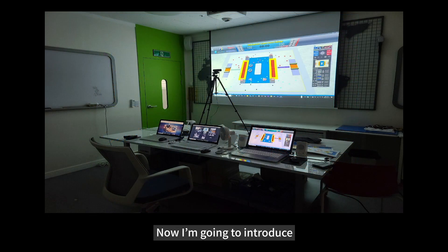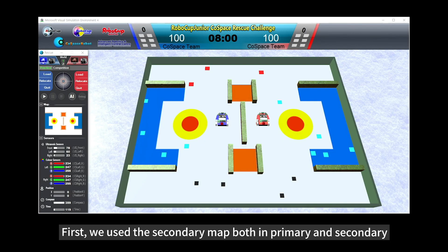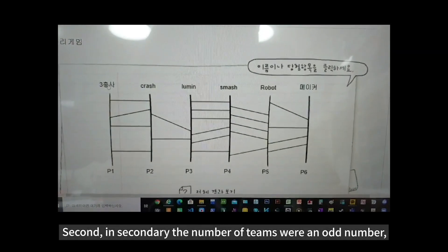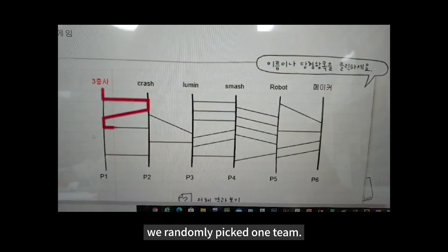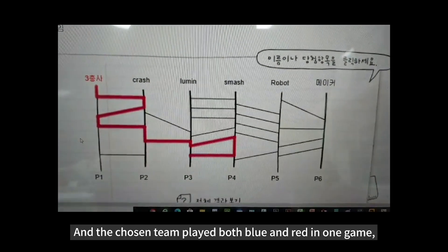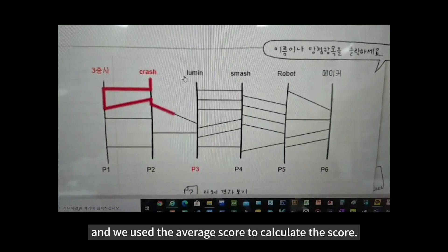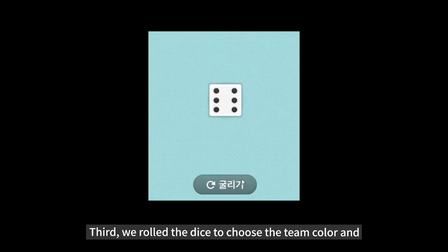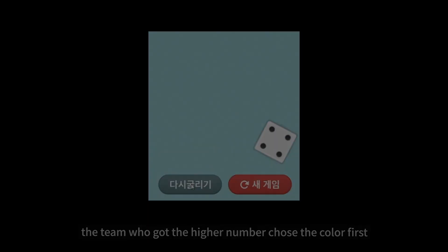Now I'm going to introduce the special characteristics of RoboCup Korea Open rescue simulation. First, we used the secondary map in both primary and secondary. Second, since the number of teams in secondary was an odd number, we randomly picked one team, and the chosen team played both blue and red in one game, and we used the average score to calculate scores. Third, we rolled the dice to choose the team color, and the team who got the higher number chose the color first.